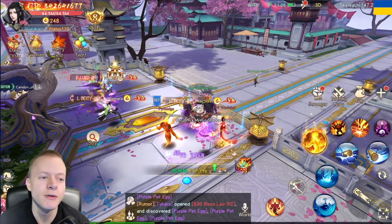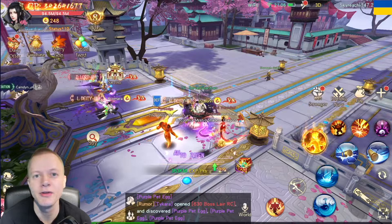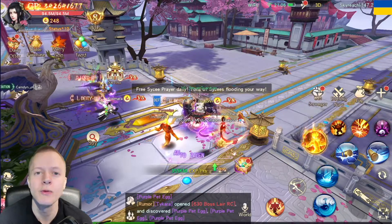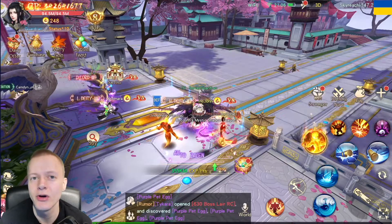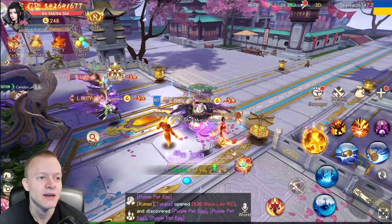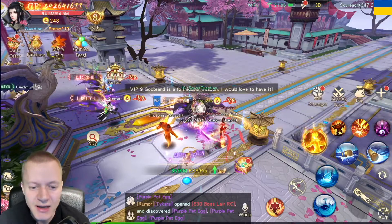What you're gonna do is create a new character on the server that you're playing on. Once you have created your character, you will level it up to level 50 where you unlock the market. It takes around 10 minutes. Then you redeem all the gift codes which are available, which is around 17k Psyche.